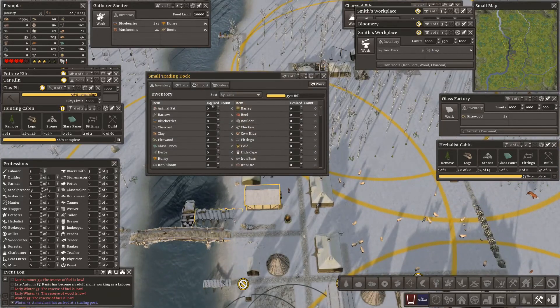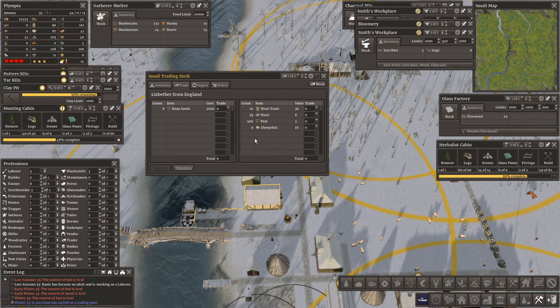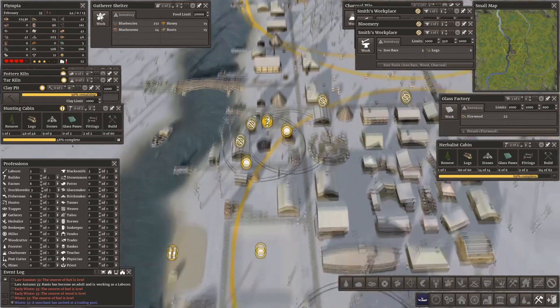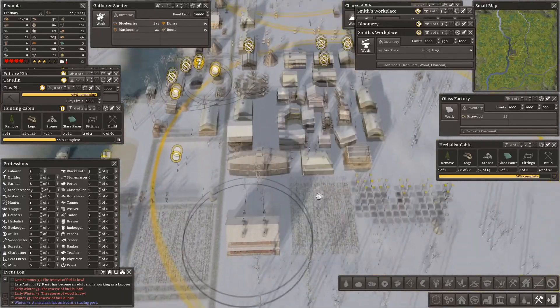A merchant has arrived. What have you brought us, young merchant? Bean seeds. I mustn't sell any more peat — I've got 500 in there. I don't think that would work. Sorry, come next time and bring it again. I'm looking for a bean seed.